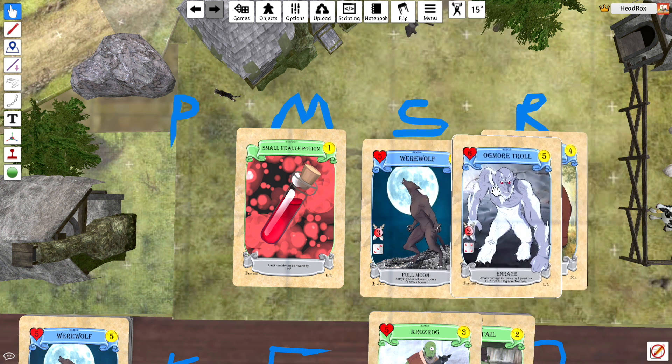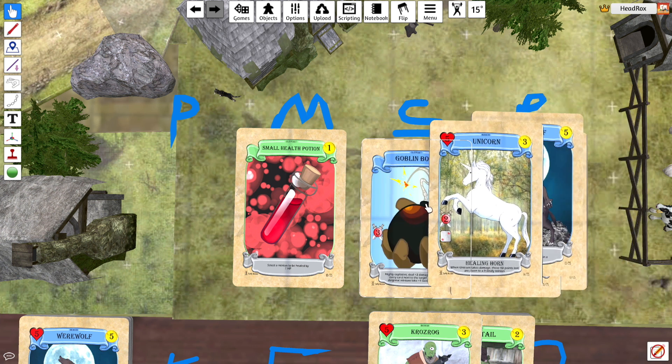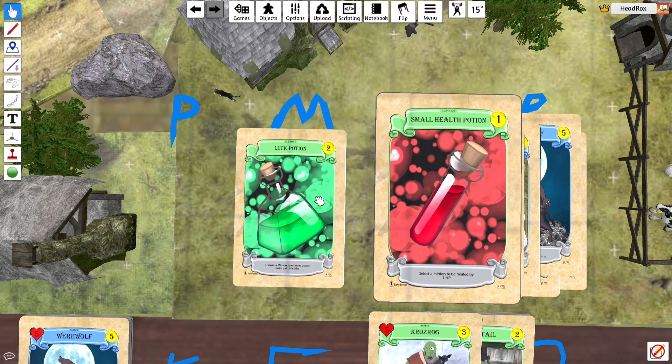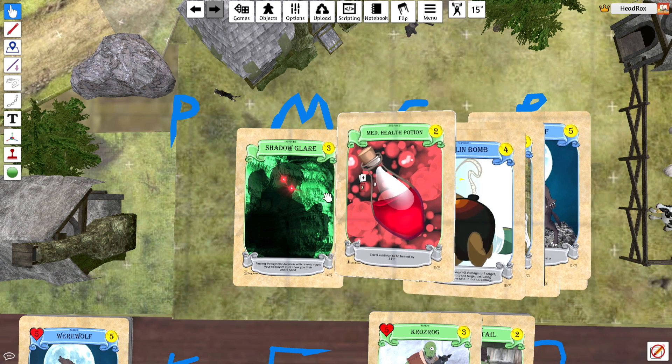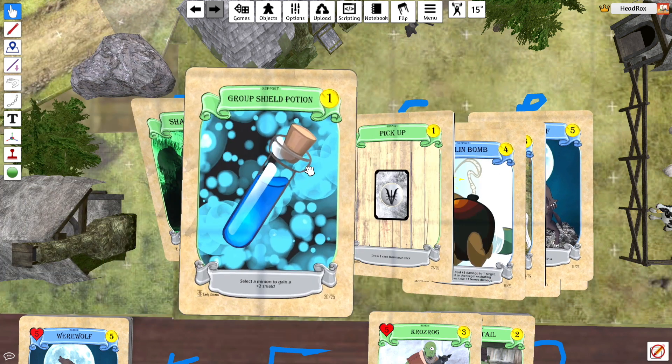Werewolf, unicorn, and the goblin bomb. And then to round things off, we've got the small health potion, a couple of luck potions, the medium — we did get the medium. I think we got all these, actually. Pick up. I think there might have been a death hand in there, but I'm not entirely sure.